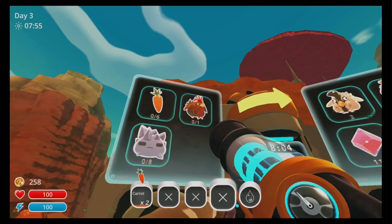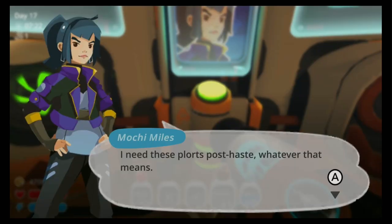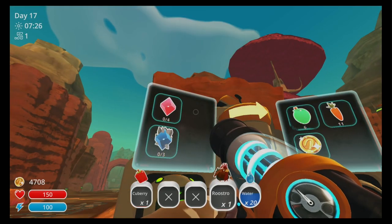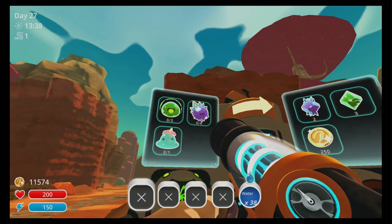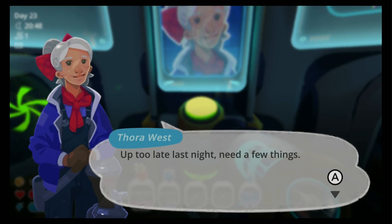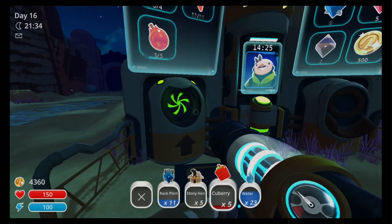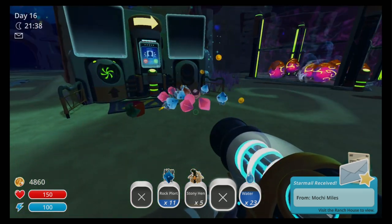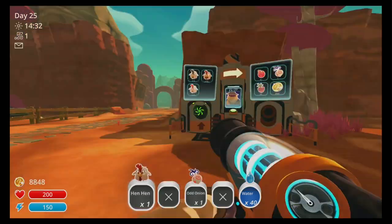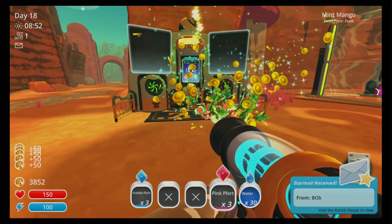The range exchange is where your neighbors make requests that you fulfill, and they will give you sweet prizes. Mochi Miles will request various plorts, Ogden Ortiz will want fruits and vegetables, Victor Humphreys will request specific slimes, Thora West will request a variety of things, and Bob will want chickens. Fulfilling requests will provide you with varying amounts of new bucks listed on the screen. I highly suggest completing requests from Mochi, Ogden, and Victor because it will really help you later in the game — but that's a story for another video.